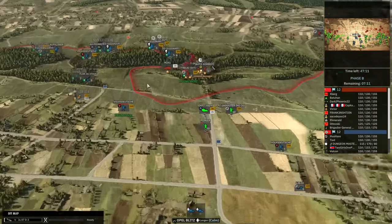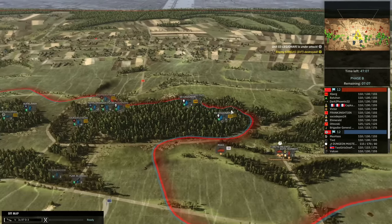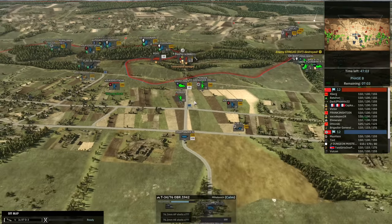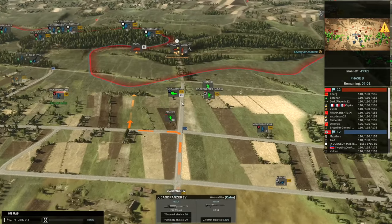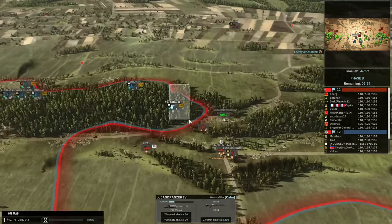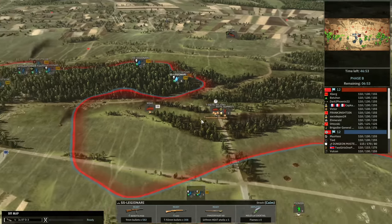So Frankenstein is also in a predicament. Whereas Otovsky is just continuing to put pressure on the flank. The Jagdpanzer is moving up the roads, trying to get into line of sight, and I'm getting my Legionary back into position to try and cut off future forces.